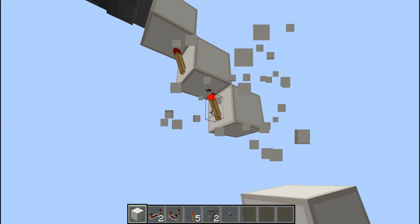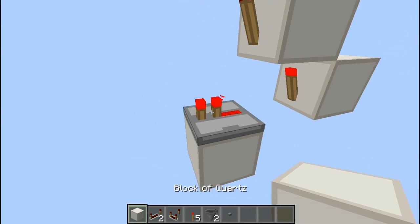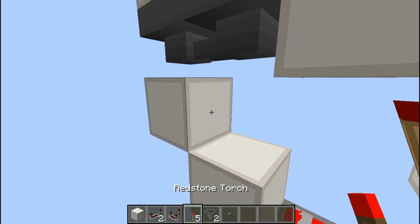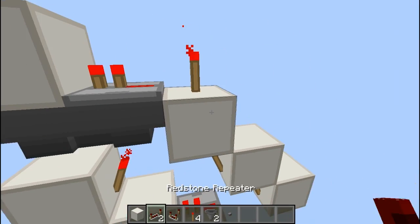Then you are going to take your repeater out of this one, put that into a block. On top of this block you want to put a torch, and then a torch on top of this one on the side. Then put your item inside and take your output out.